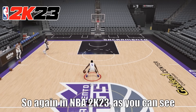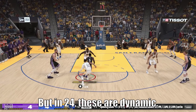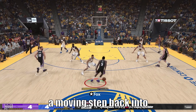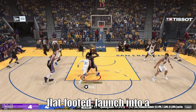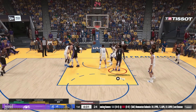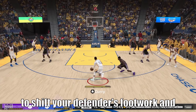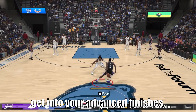In NBA 2K23, these were your switchback dribbles, which were very flat. But in 24, these are dynamic. Just take a look at how I shifted Steph Curry right here out of a moving stepback into that switchback combo, cut Curry flat-footed, launched into a crossover — Draymond Green, you can't contain the Iron Fox, baby! With how fast your crossover launches are right now, that's gonna be the key to shift your defender's footwork and body around, then launch out of it and get into your advanced finishes.